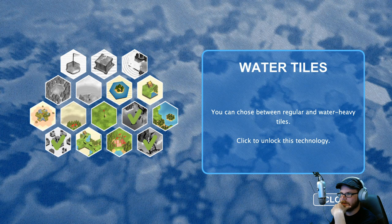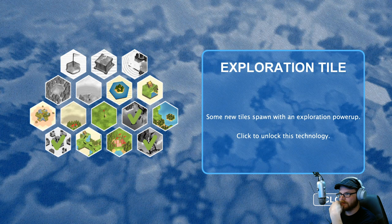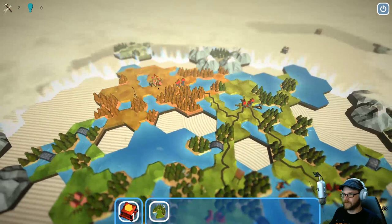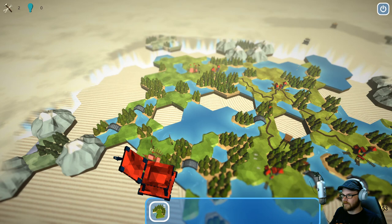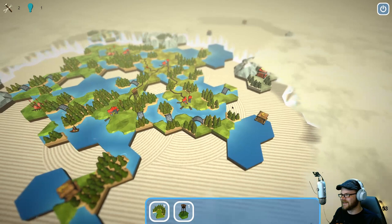I would like exploration tiles — some new tiles spawn with the Exploration power-up. Or water tiles — choose between regular or water-heavy tiles. I will take the Exploration; they'll get some new stuff. That seems good. We've claimed that spot and got the big build-up thing. We get the box — four new tiles. I'll take another lookout tower, and another tech.